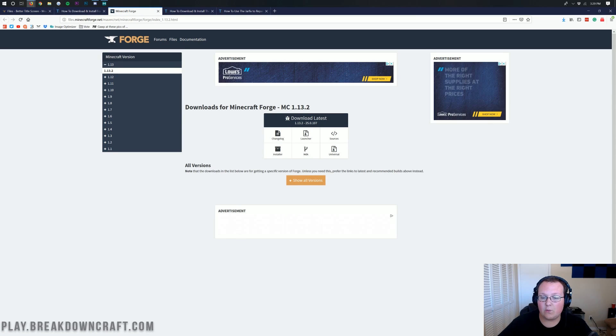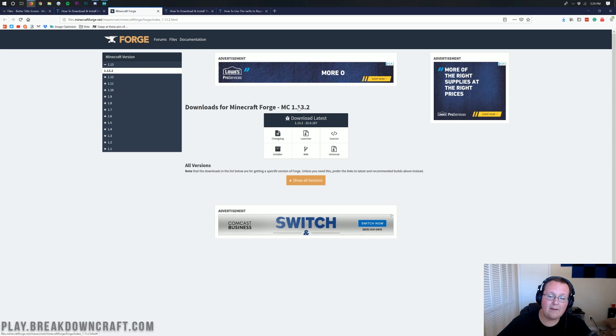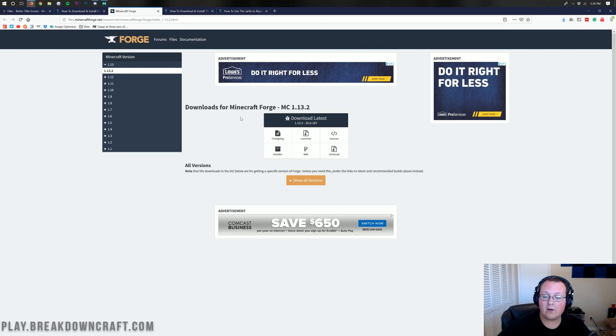Once you're there, make sure this is the 1.13.2 version by checking that it says MC1.13.2. If it doesn't, click on 1.13.2 in the left-hand menu bar and select it as your version. Once it says MC1.13.2, go ahead and under Download Latest, click on the Installer button.